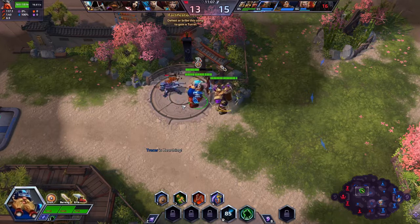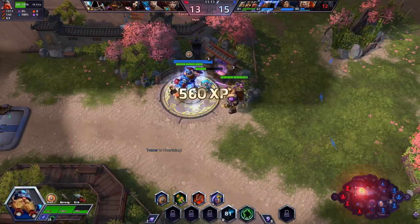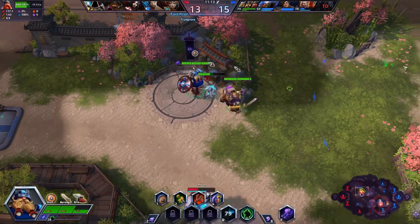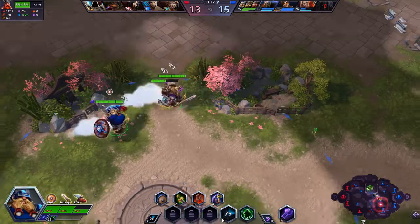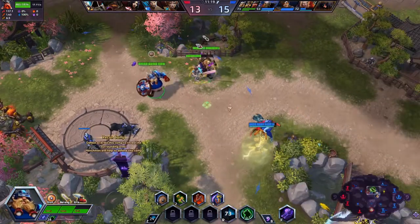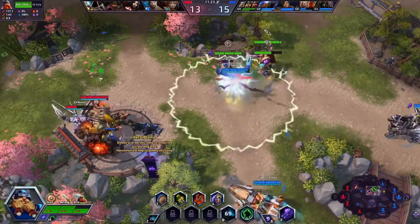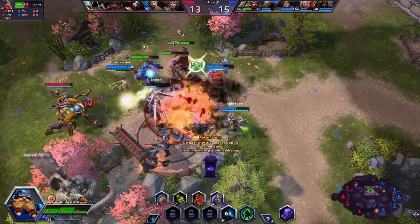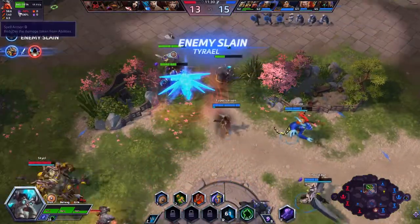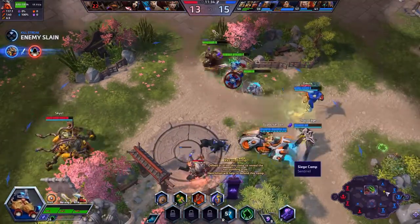I'm terrible at this too — I always pick up these turrets and healing things and forget to use them. Do I remember in this game? I don't know. This guy — fight him, he's by himself. Oh, he's not by himself, that's why I was running away. I'm trying to bait him, and it's going to work. Because now they're by themselves — I charge him, we get the slow on Tyrael. He's done for. But he's going to blow up, so I've got to split up at least one of my guys. He only hit one — that's good.